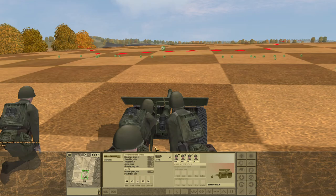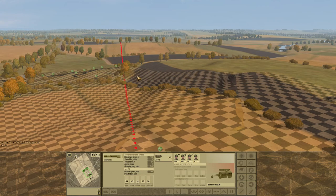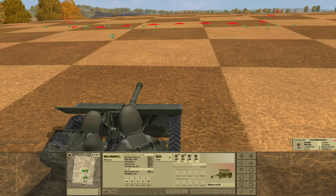Later Panzer IIIs will get armor going up to 50mm, but right now at the early stage of the war the frontal armor is only about 30mm — which means this gun will barely punch through at 1,000m and comfortably punch through at 500m. Distance to that tree line from its current position is about 600m, so these should comfortably penetrate Panzer III armor and will not struggle at all with Panzer II or Panzer I armor.